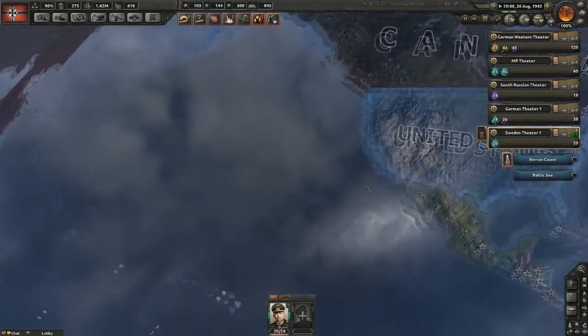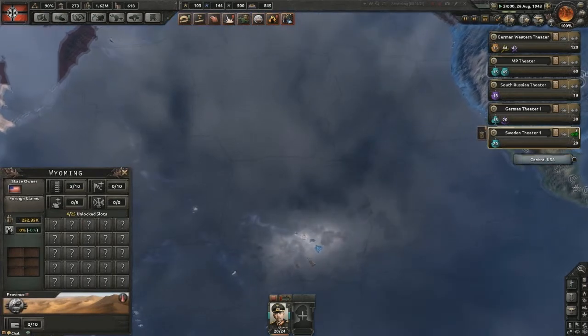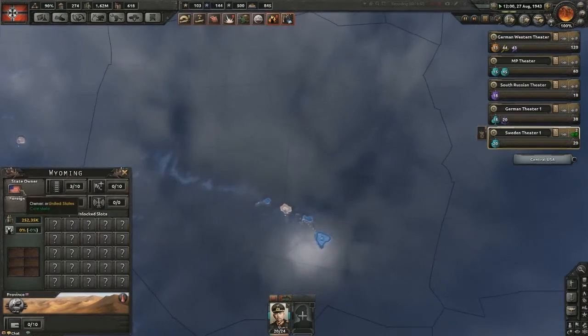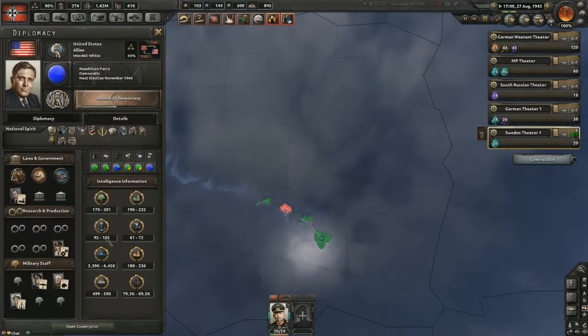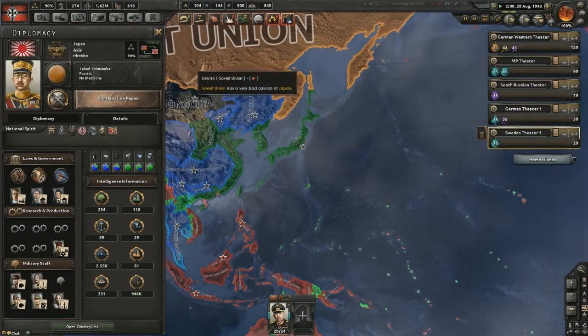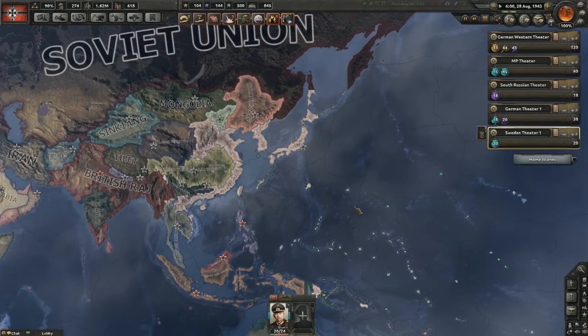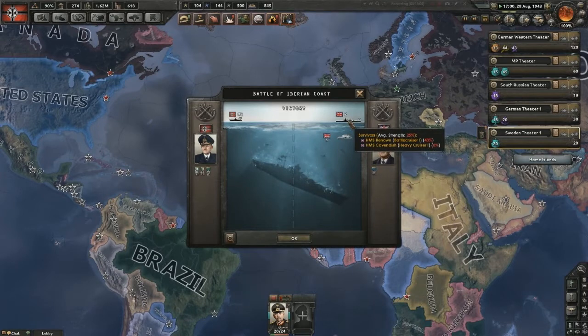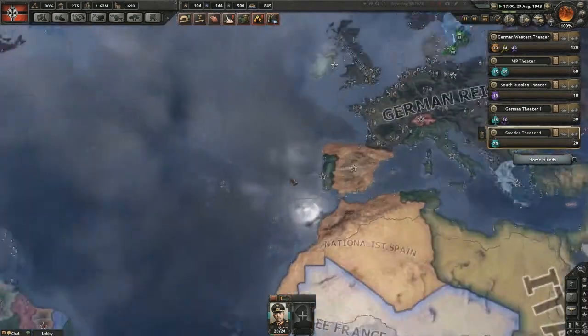Let's see how the US navy's doing. By the way, the Japanese still control part of Hawaii — they still control Honolulu. The US navy is down to 100 ships from its original 300, and the Japanese are down to 89. They've both been slugging it out for a year.